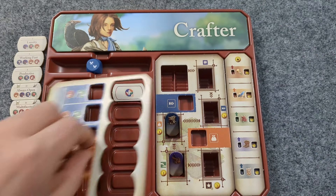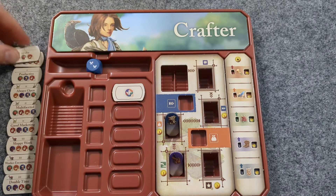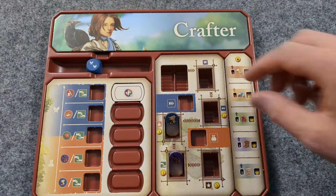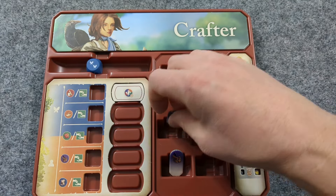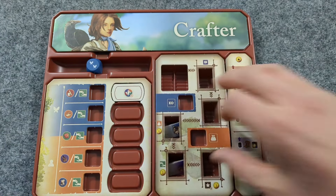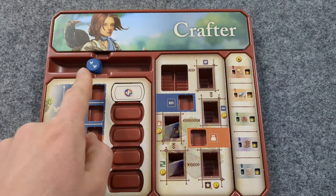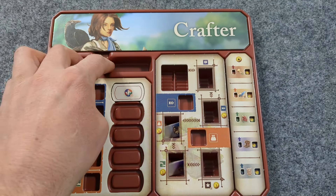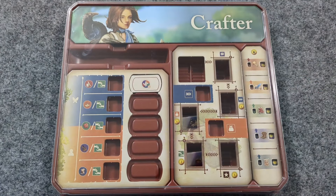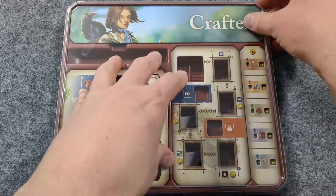Remove the left crafter board, place the unused skills in the tray, replace the board. Remove the middle crafter board and lay down any materials that may be in those slots. Replace the crafter board. Remember, if you'll continue playing with the crafter, keep your dice, but if not, remove it and place the lid on top. When you're ready to play as the crafter again, do all that in reverse.